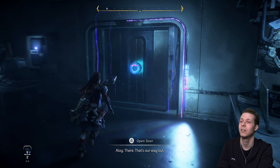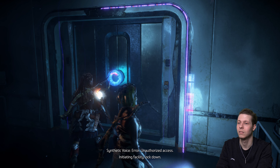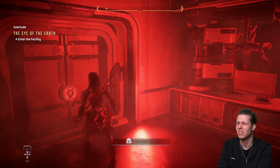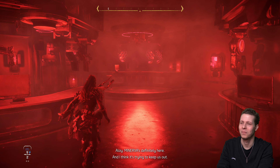That's our way out. Error. Unauthorized access. Initiating facility lockdown. What's going on? Well, at least the emergency lights work. What just happened? Minerva's definitely here, and I think it's trying to keep us out.